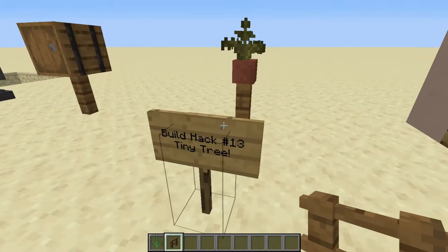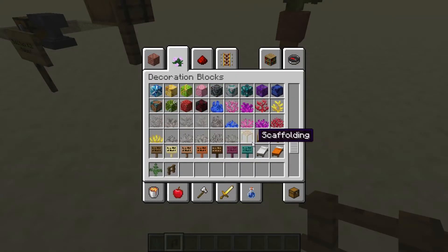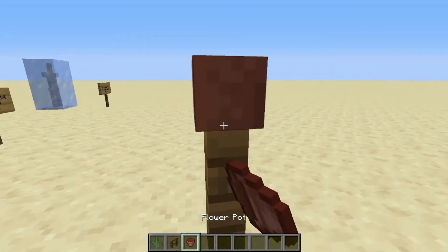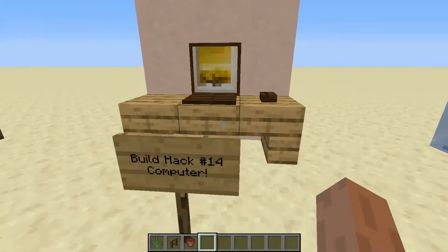Number 13 is Tiny Tree — really, really easy. All you gotta do is just use a spruce fence right here, a flower pot, and a fern. Very, very easy.